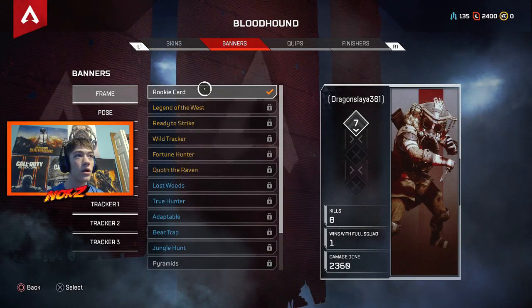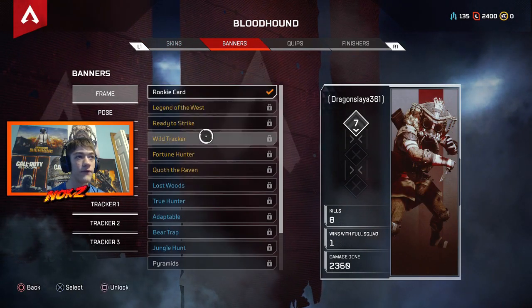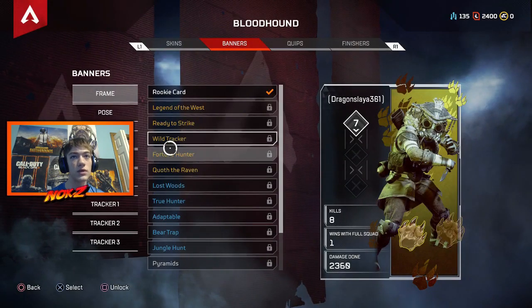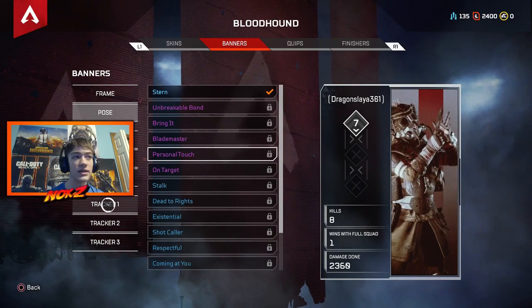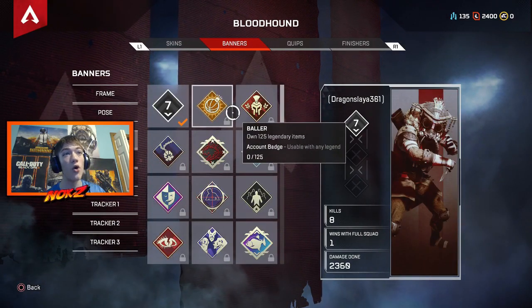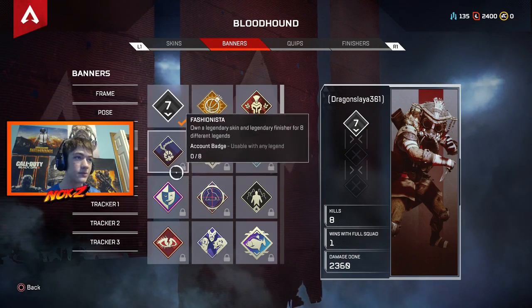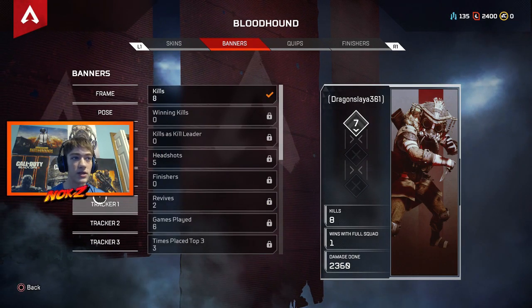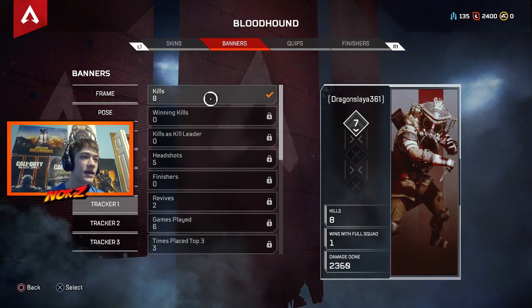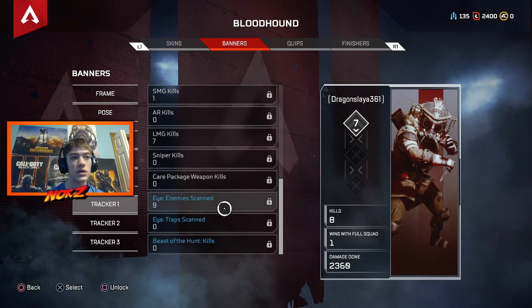You can use crafting metals to unlock banners for your banner — you can get different frames, different poses. You can't get the badges though. Badges are unlocked through things like owning 125 legendary items, so you've got to earn these, which I think is pretty cool. There definitely has to be something you can earn.